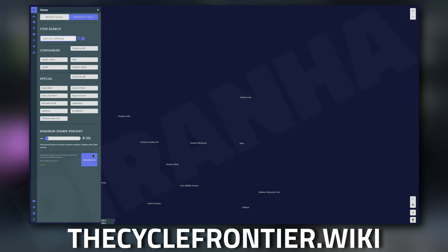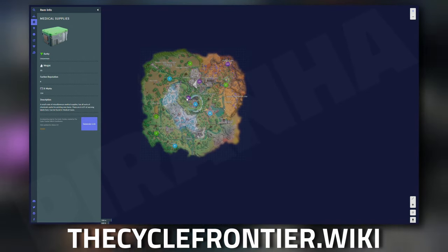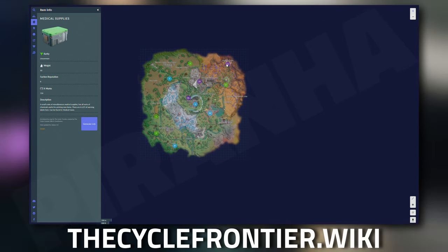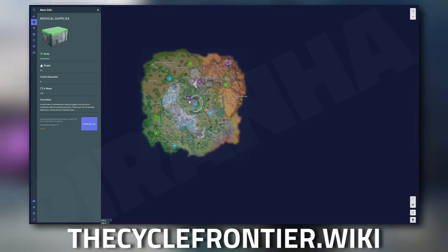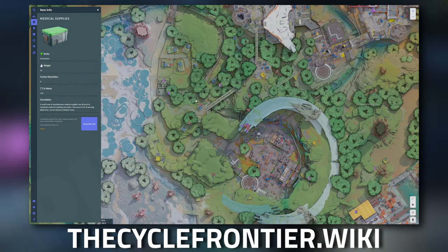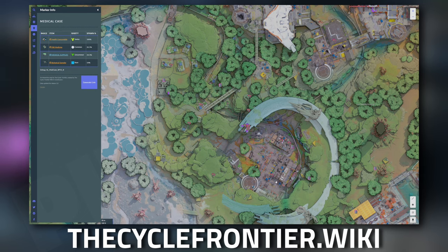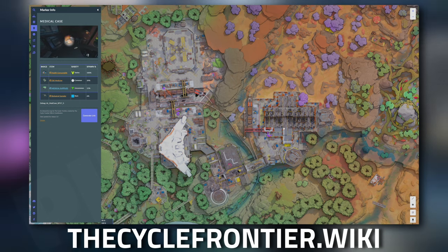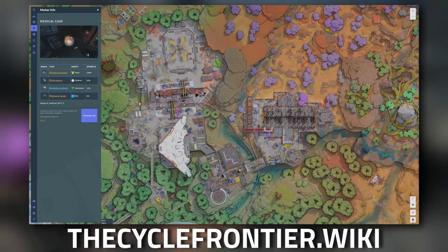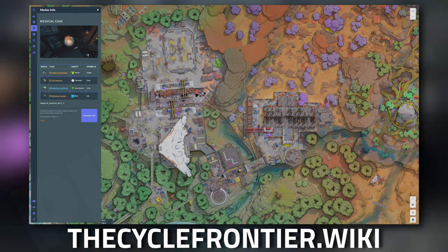Over on Crescent Falls, zooming out you can see Green Prospects has 26 spawn points, Pinnacle Labs has 15, and the Starport area has 25. Clicking the Green Prospects area shows a fair few medical cases dotted around, and down in the general area there are quite a few hard spawns over by the Starport Warehouse as well as by the Starport Landing Pad.